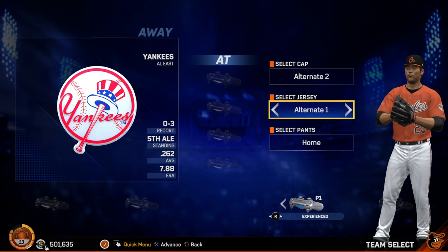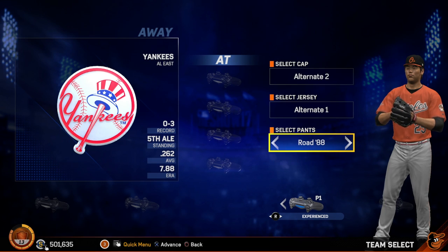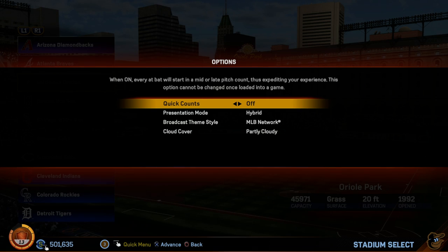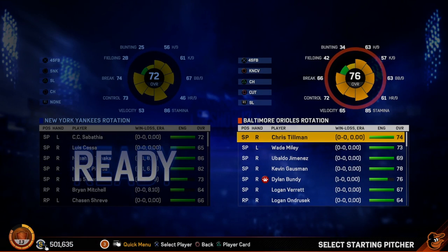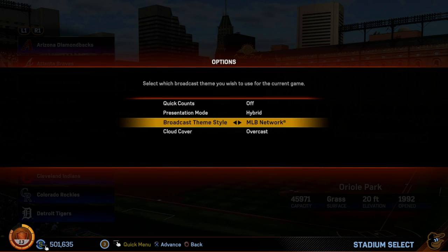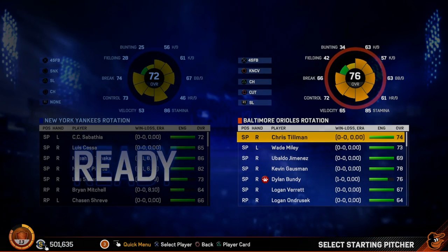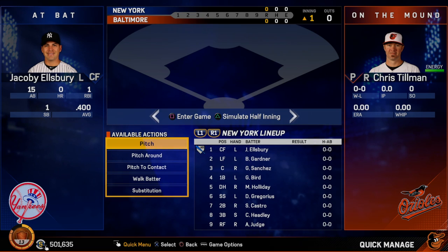Let's pick our jerseys. We have new jerseys in the game — we're able to add a few more. Okay, let's go. So you're going to beat up on the Yankees for me, right? Yeah, we're going to beat up on the Yankees. Hopefully, we're going to beat up on the Yankees.